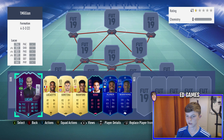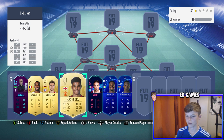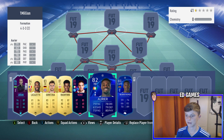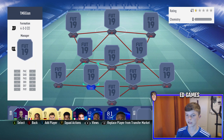On the bench: Lucas is obviously really quick with decent shooting; Lacazette has a really good finesse shot; Goretzka is a good box-to-box center mid; Rashford is really pacey; Verdi has a five-star weak foot; Aurier can play in midfield or any defensive role; and Wanyama is a good CDM to bring on. The formation is 4-3-3-2 like I said, but it does change in game.